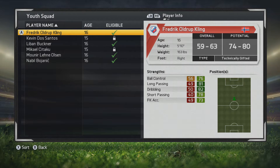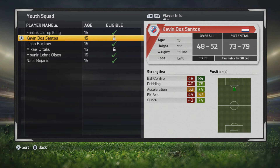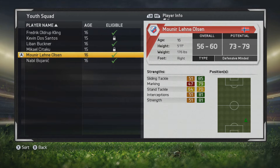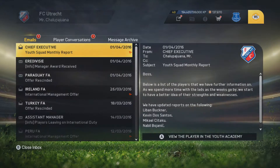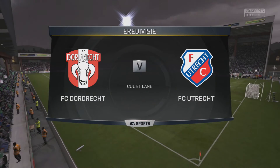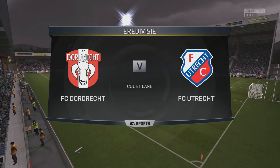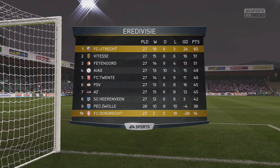Looking at the youth intake, we have some players who look pretty solid in our youth academy. The guys I'm really looking at are Boyanich, Sitaku, and some others — definitely a lot of promising players. The keeper I'm going to let have the May update and let him go, though I do think he could be a first teamer. He's got plenty of time, and we'll see next season.